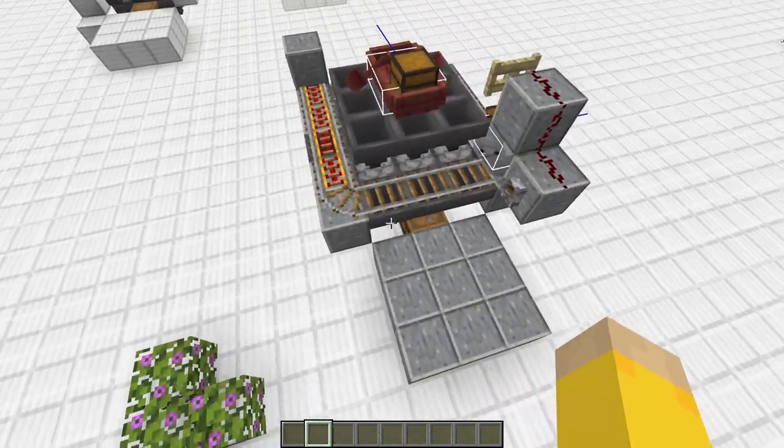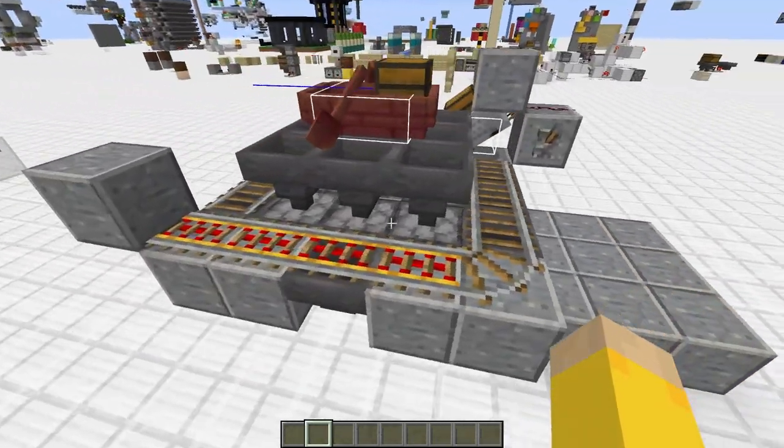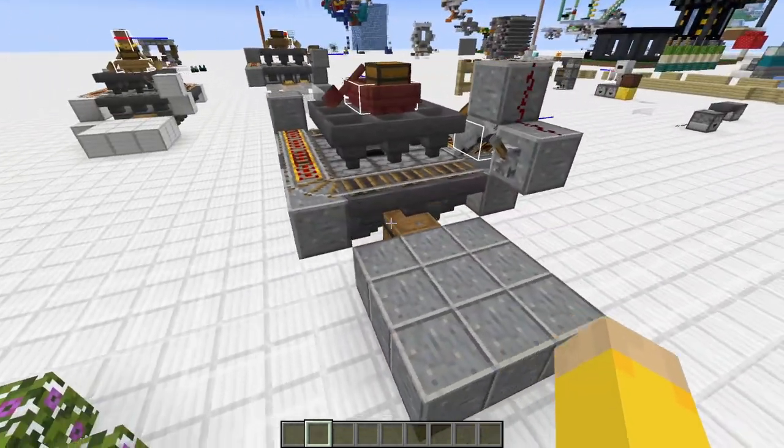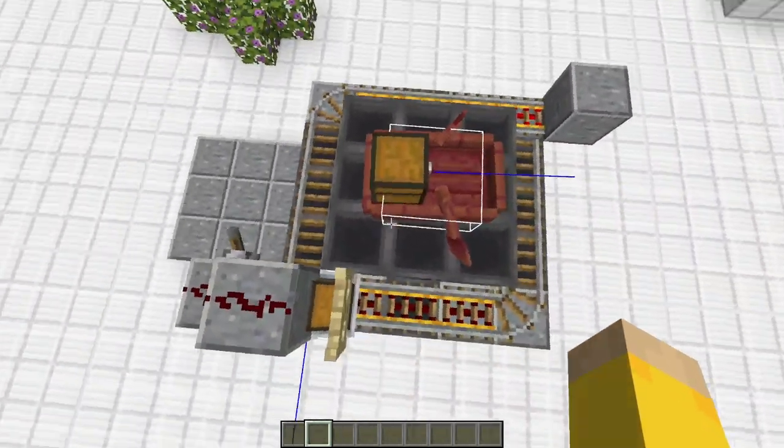Hello everybody, my name is Puff and I recently came up with this new eight-furnace smelter design. It's really simple and easy to build and I just wanted to show it off because it's using the new boat mechanics.